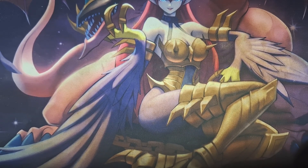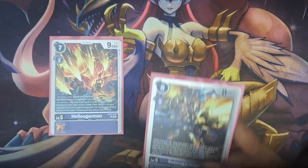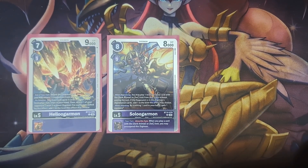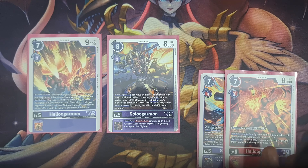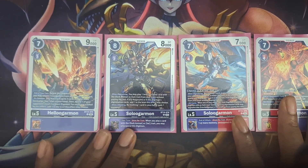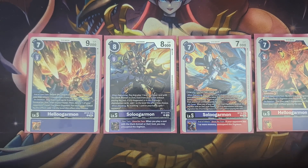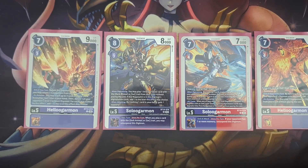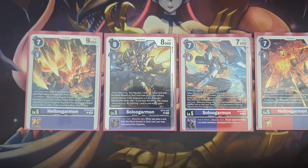Moving on from these, we go into the level fives — the Ultimates. While searching for the combination I wanted to run, I kind of just went with a 2-2-2-2 split for each one, because each of them, while unique, have their own abilities that help this deck out. Neither of the Hal Lugamons have actual Inheritables, but their Sol Lugamon counterparts definitely do.